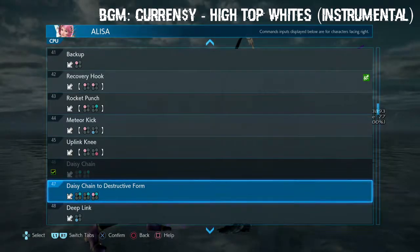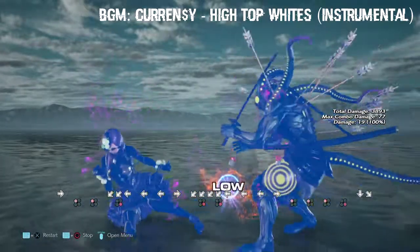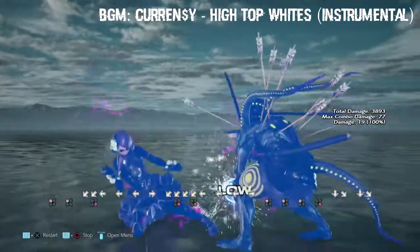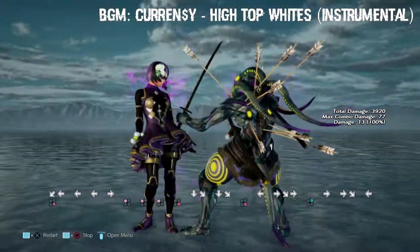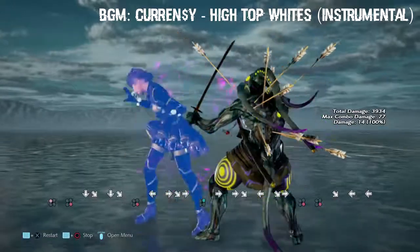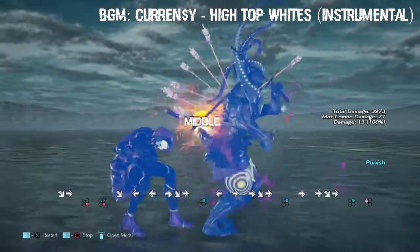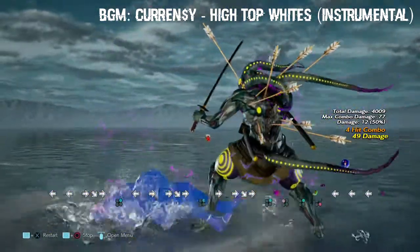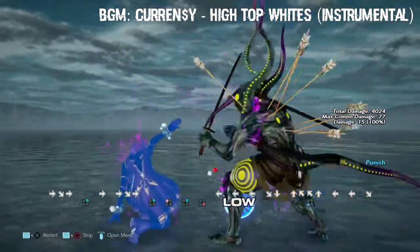Daisy chains to destructive form is practically the same thing except she just pulls her chainsaws out. Deep link - that's a dirty low. Typical low - just get yourself a while-rising 4 from this. Deep web - that's the dirty one, yes it is. That's the one that's launch punishable.